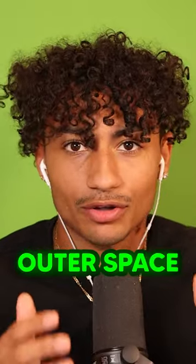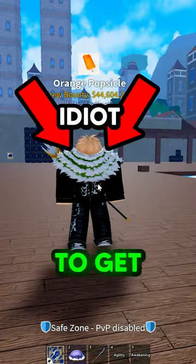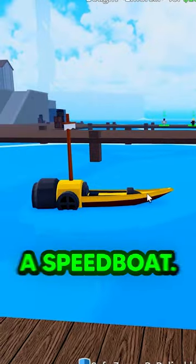Did you know that you can throw players into outer space using control fruit? All you need is control fruit, an idiot friend to get in the boat for you, and obviously a speedboat.